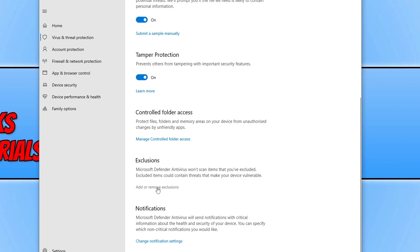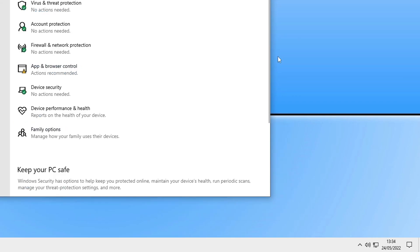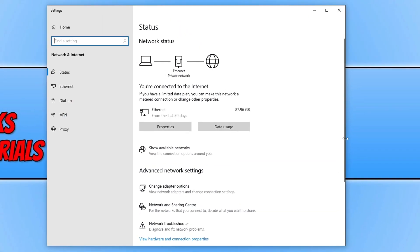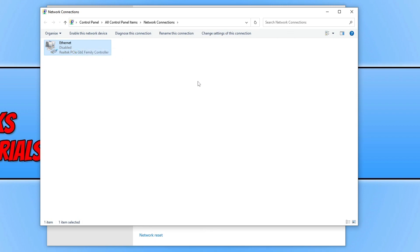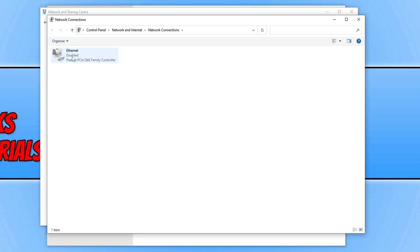If it wasn't your security software causing the issue, right-click on your network device in the bottom right-hand corner and go to 'Open Network and Internet Settings.' Click 'Change Adapter Options,' then right-click your network adapter and go to 'Disabled.' Once you've disabled your adapter — whether wireless or ethernet — go ahead and enable it again. Then launch into the game and see if that resolved the issue.